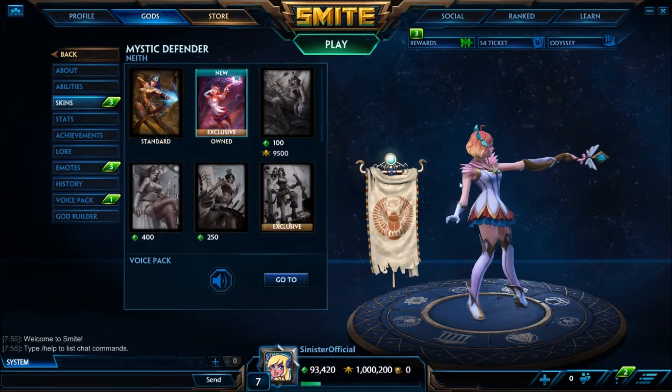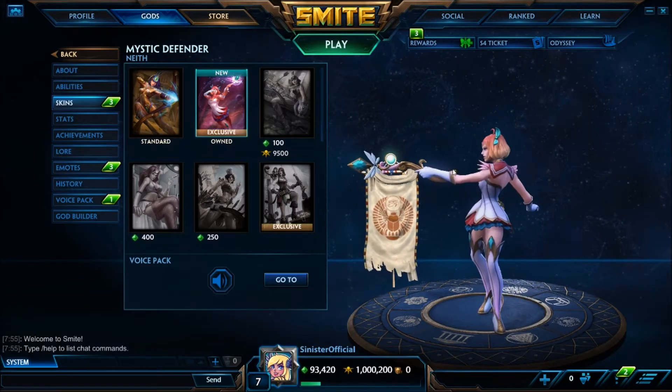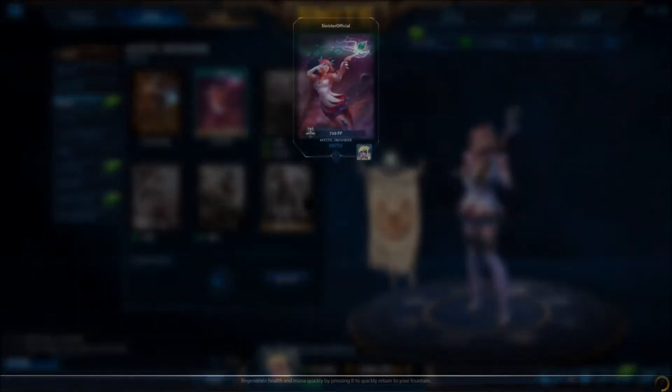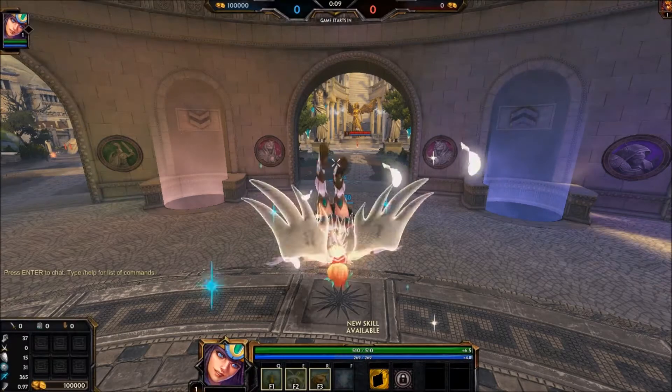Pretty cool skin. We're going to jump into the practice mode so you can take a look at what her abilities look like, and show you the player card as well. You can see the player card there - nothing too extreme but it's really cool. I do like the space theme.